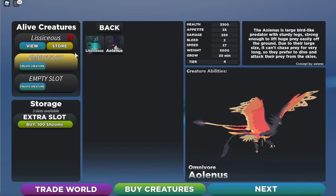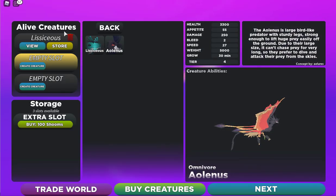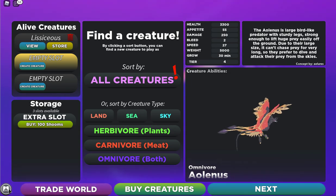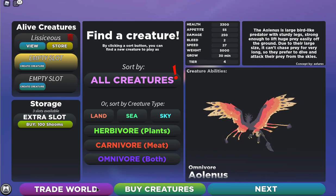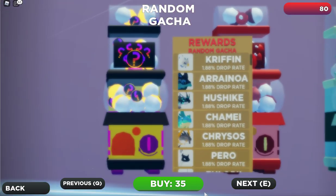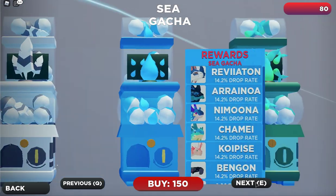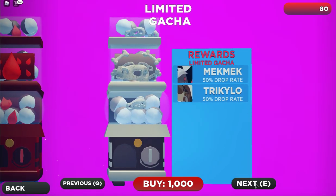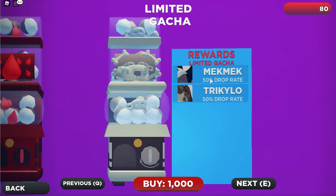You can also go into the trade world to buy creatures using your shrooms. Here you can see all the creatures in the game and which ones you currently own. In the trade world you can trade your creatures or buy new ones with shrooms — I have 80 shrooms right now. The categories include carnivores, herbivores, omnivores, sky, sea, semi-aquatic, toxic, bleeder, and limited gacha.